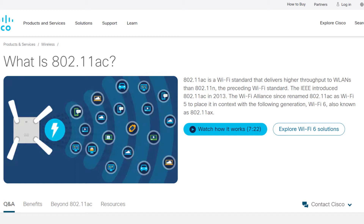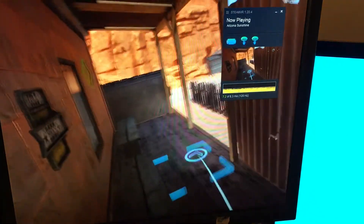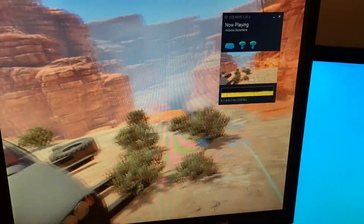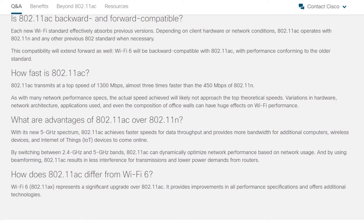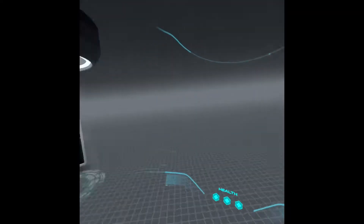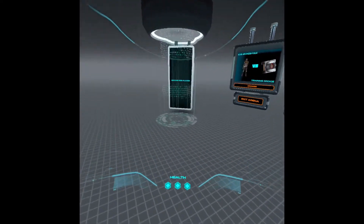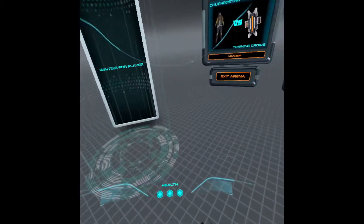The WiFi Alliance has since renamed 802.11ac as WiFi 5, to place it in context with the following generation, WiFi 6, also known as 802.11ax. How fast is 802.11ac? It transmits at a top speed of 1300 Mbps — almost 3 times faster than the 450 Mbps of 802.11n. As with many network performance specs, the actual speed achieved likely won't approach the top theoretical speeds. Variations in hardware, network architecture, applications used, and even the composition of house or office walls can have huge effects on WiFi performance.